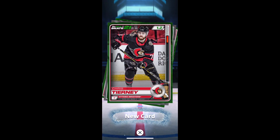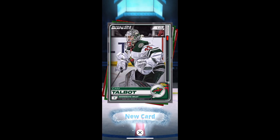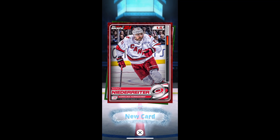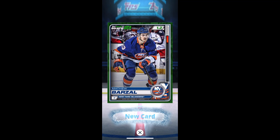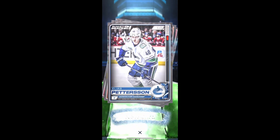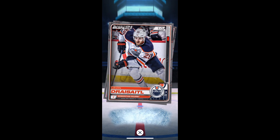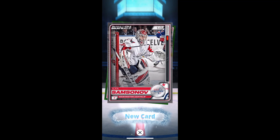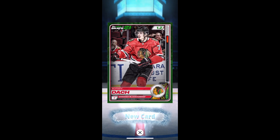And I get some packs here. We've got Tierney, Talbot, Shea Weber, a red Nino Rider - I guess that's more rare - and Matt Barzal Green. I guess borders do mean something here. We've got Elias Pedersen, White I guess, Draisaitl, Dabrinkit, Samsonov, and Kirby Dach.